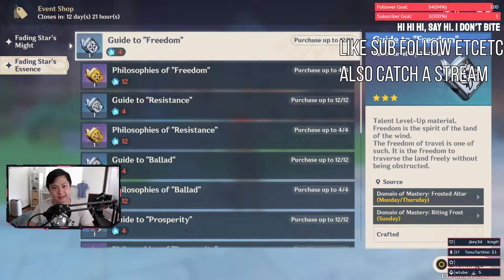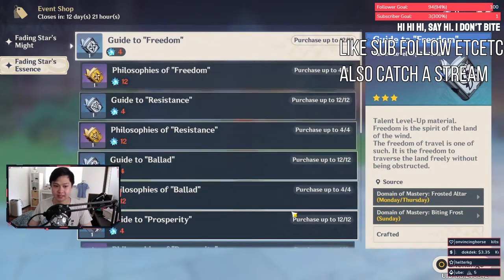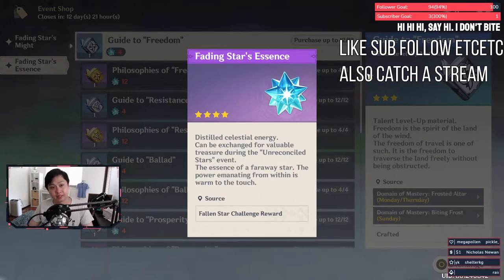What's up my lads and ladettes, this is Lace and we are back with another Genshin Impact video. Today we're going to be talking about the event shop, the last part — it's just recently opened and we've got the purchase limit numbers now. We've also got the income of the Fading Star Essences per resin spent, so let's talk about efficiency.